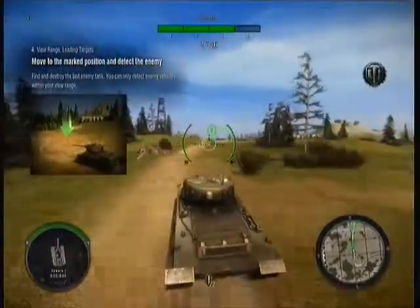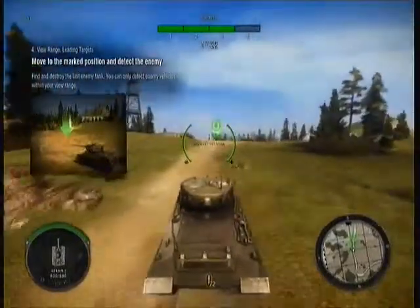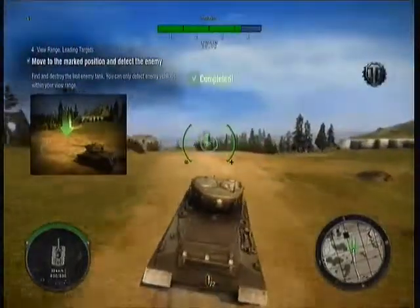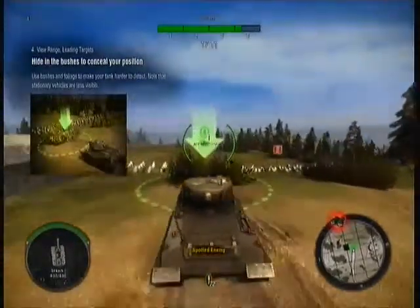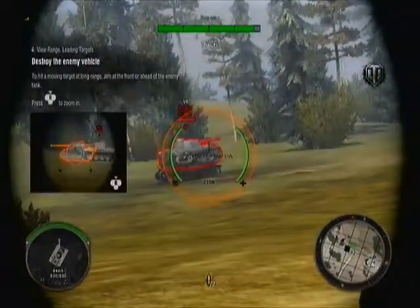You've got one more enemy out there. Move to the marked position to detect him. You can only spot enemies in your view range. Hide your tank behind those bushes, Commander. If you stay in the brush and keep still, it will be harder for enemies to spot you. Switch to sniper mode and destroy that final tank.